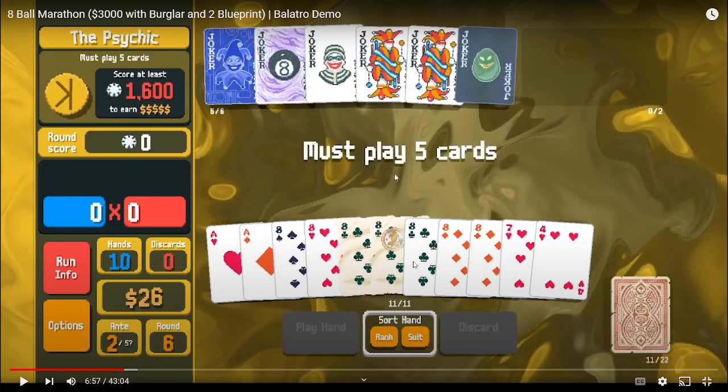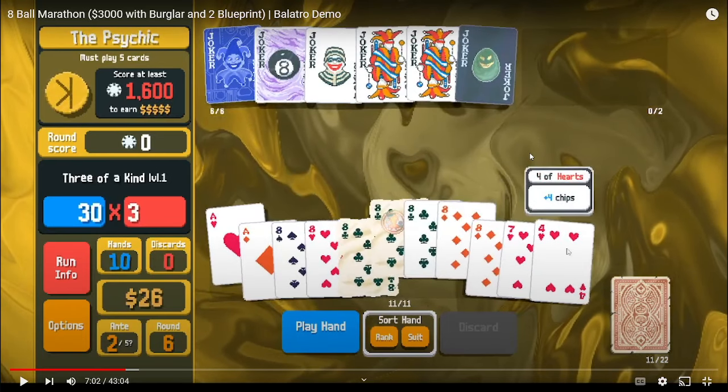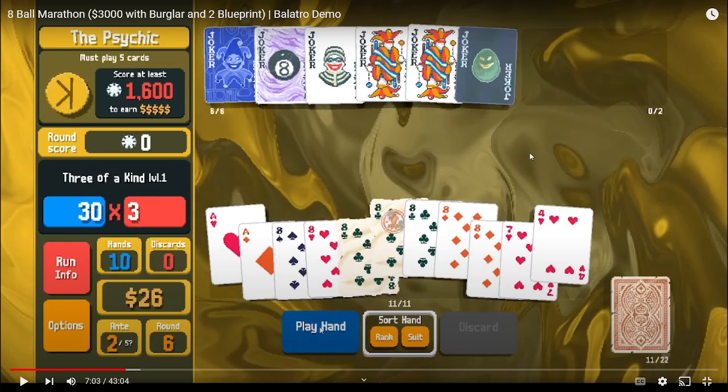Now we've got 10 hands because we've got the blueprint and the burglar and our gold seal eight to help us, but the psychic boss requires us to play five cards. That means I'm not actually able to play all of my hands — I have to play this gold seal eight plus four others — so I'm limited on the number and types of hands. For example, I'm not able to play four of a kind eights since that would be worth too many points, so I'm limited to playing just three of a kind eights with some non-eights. This is the situation where I really wish I had fewer eights.